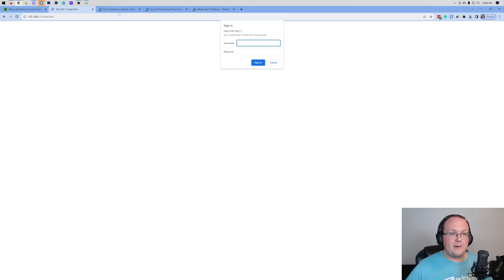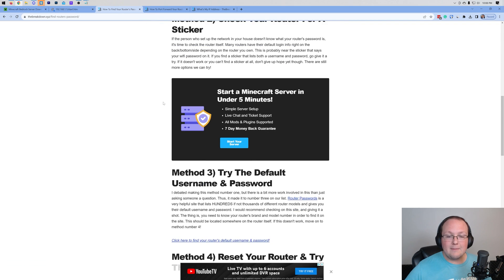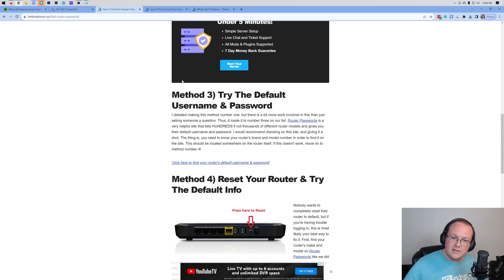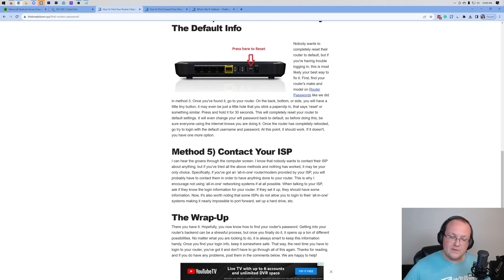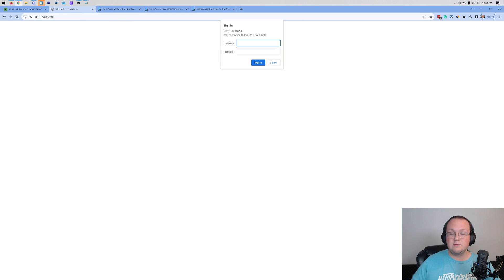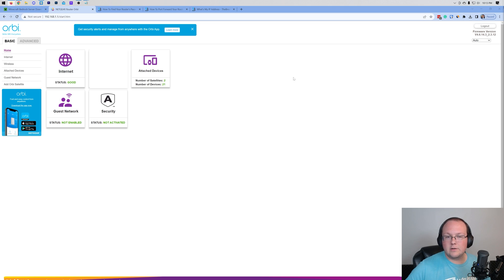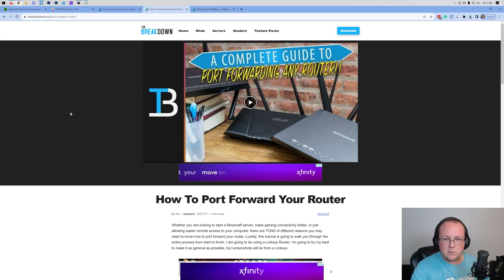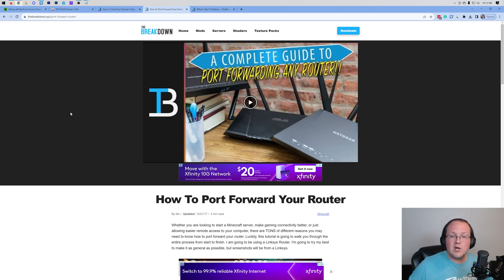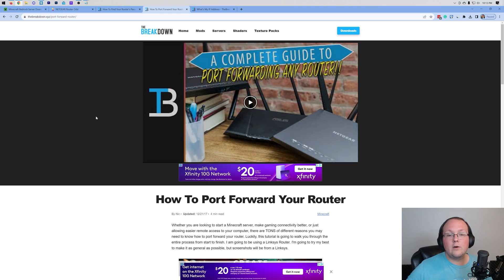Some people do have to contact their ISP. Once you log into your router, your router probably looks completely different from mine, and that's okay. I'll give you the common terms that port forwarding typically uses. We also have a guide in the description on how to port forward on any router — it covers the most popular routers and you'll pick up on common terms and locations to look for. Look for: port forwarding, apps and gaming, NAT forwarding, or NAT gaming. It could be in a security tab, firewall tab, advanced tab, or administration tab.